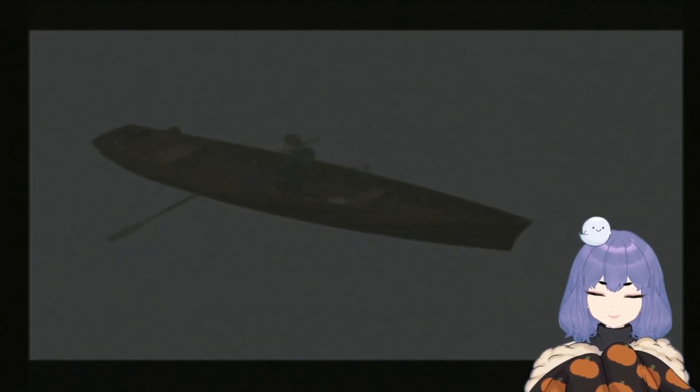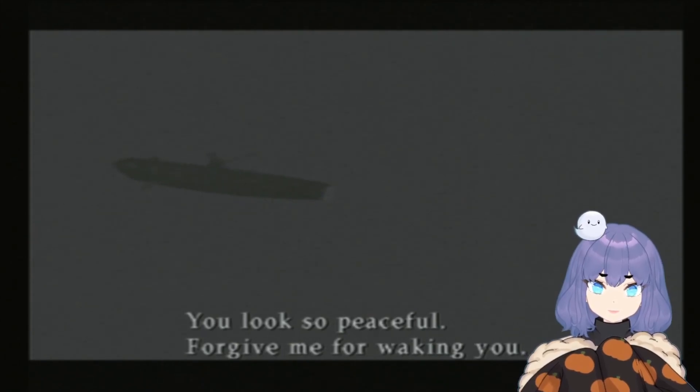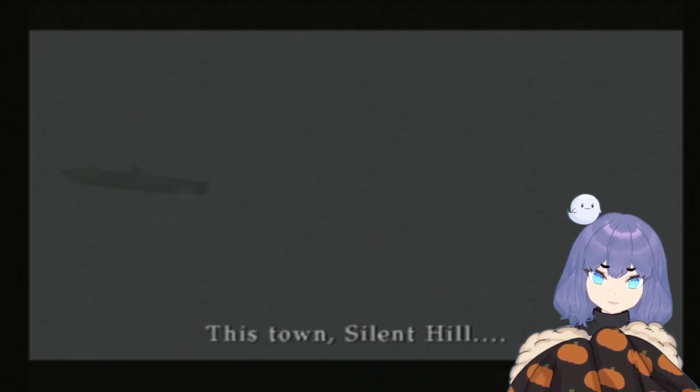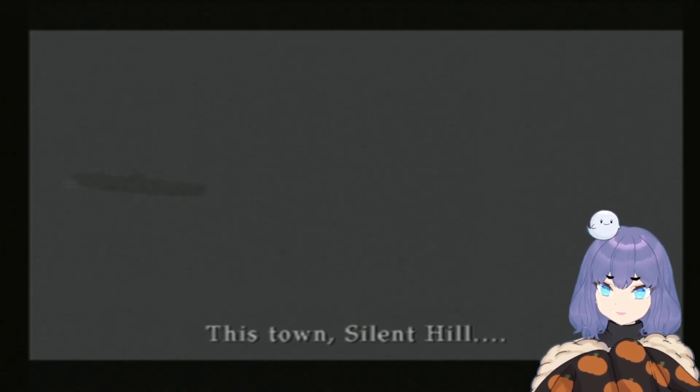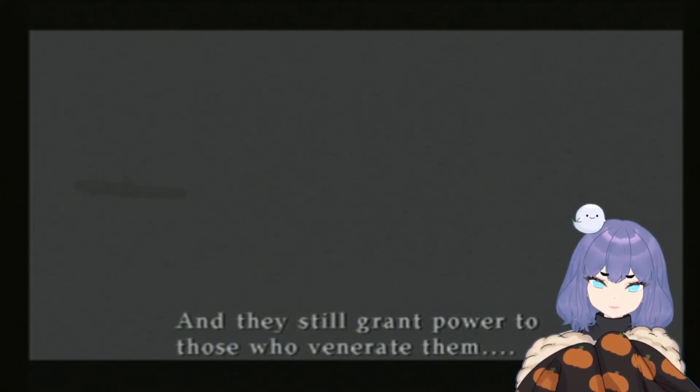After you defeat Maria, you get a unique cutscene, so I'll be quiet for that. [Cutscene:] 'I just can't go on. I can't live without you, Mary. This town — Silent Hill — the old gods haven't left this place, and they still grant power to those who venerate them. Power to defy even death.'